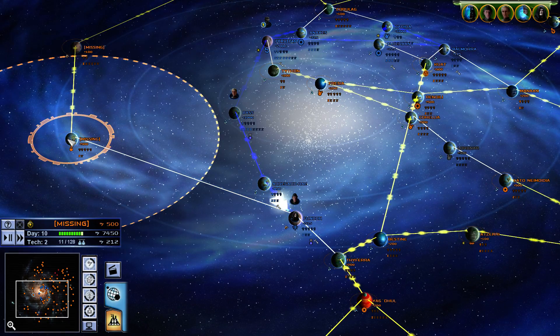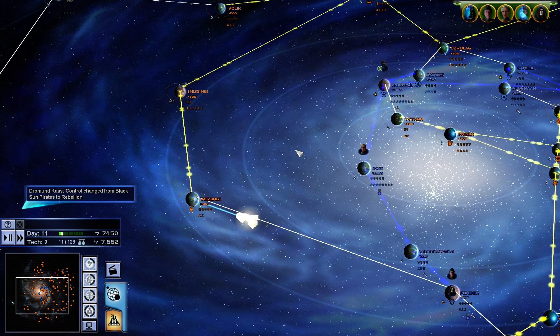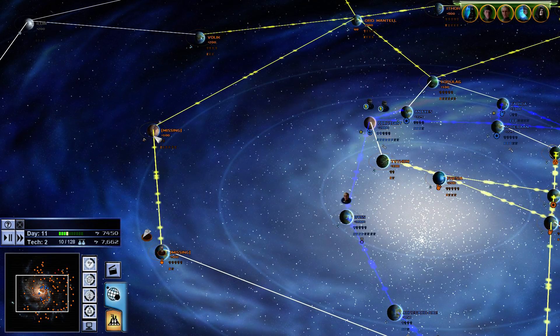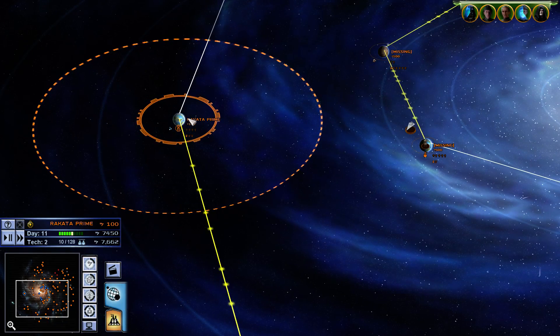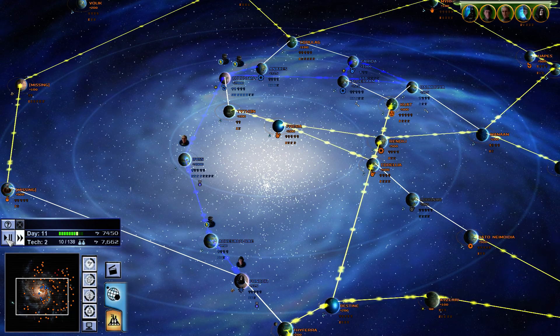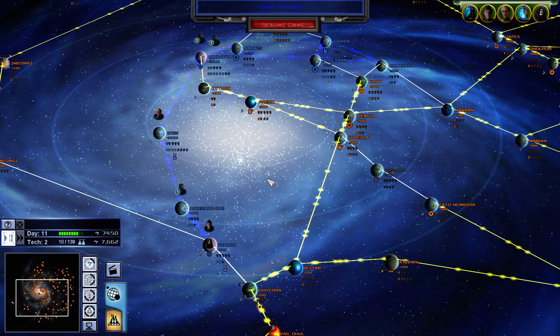I think this is Rakata Prime, which is great because you can start building Sith starships there. That's Scarif — never mind, Rakata Prime is that one over there. Rakata Prime — high priority target, Sith Interdictor — very good. I'm going to end the first part here. At day 11 we have 8 planets and we are making 7,500 income a turn, and we're doing fairly well. I hope you guys enjoyed this, hope it was somewhat educational, and I do hope you will join me for part 2.